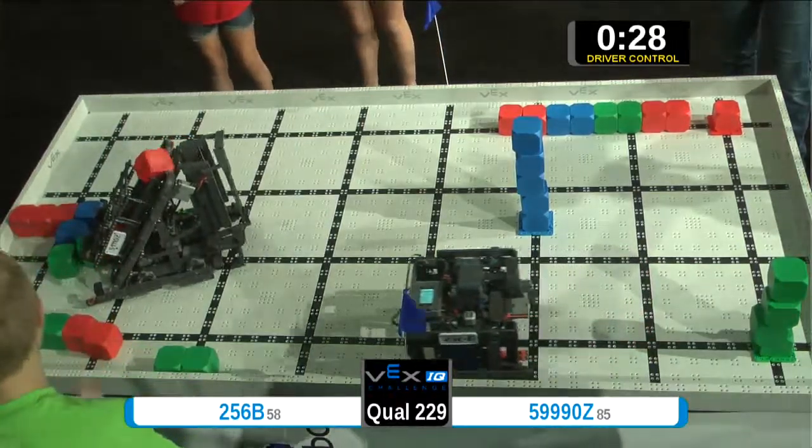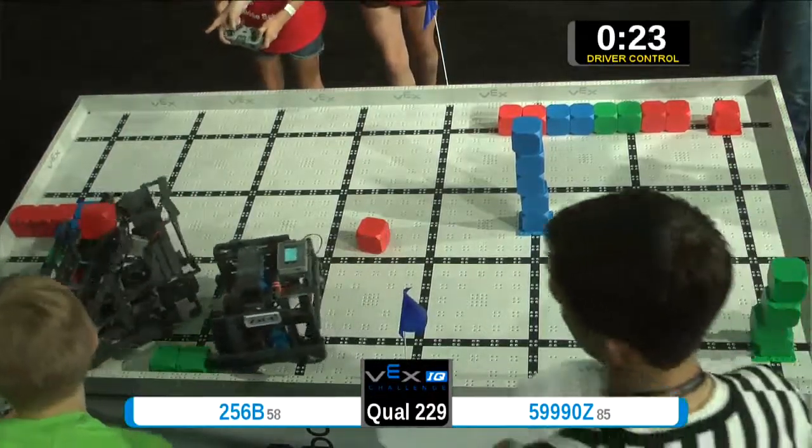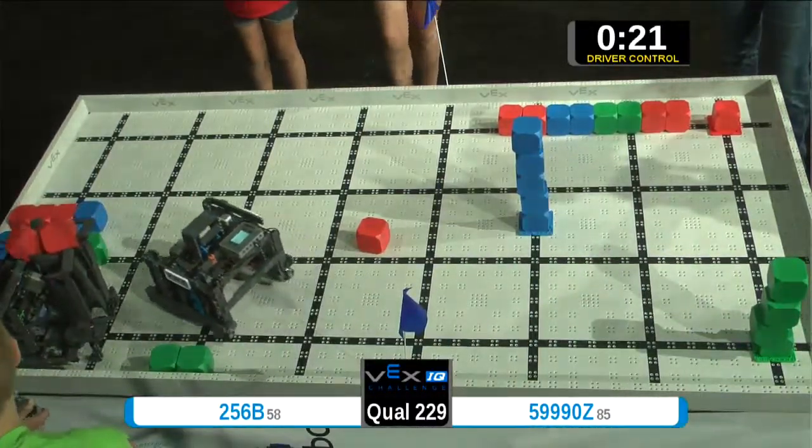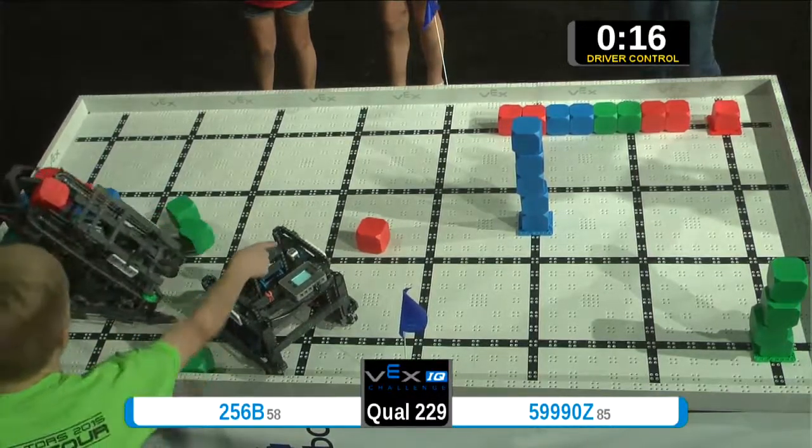Their alliance partner has a total of four cubes in their harness. But let's see when they back up if they stand — they do! We have a blue high-rise of five and a green high-rise of four.